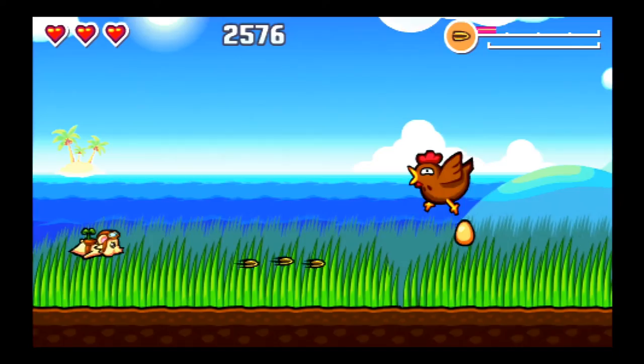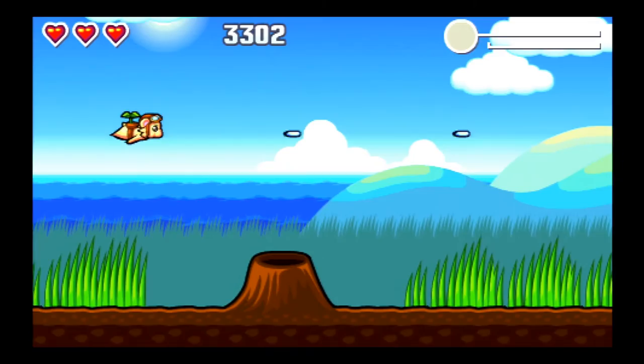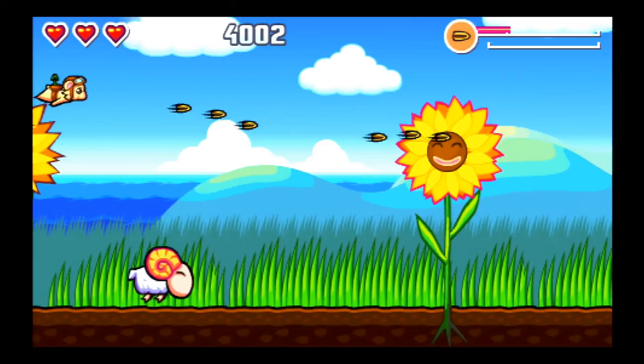And here's where the Kirby part comes in. Whenever we see something in the environment we can suck up, like these seeds, we can use it as a weapon. The seeds fire very rapidly, but we don't get a lot of them. If we charge it up like this, they fire in a stronger burst, but I prefer just to spam them.